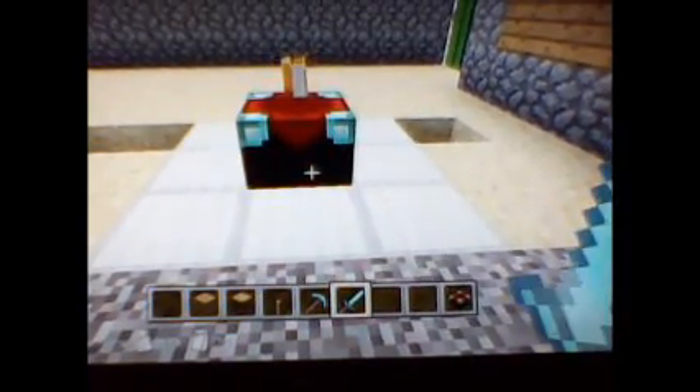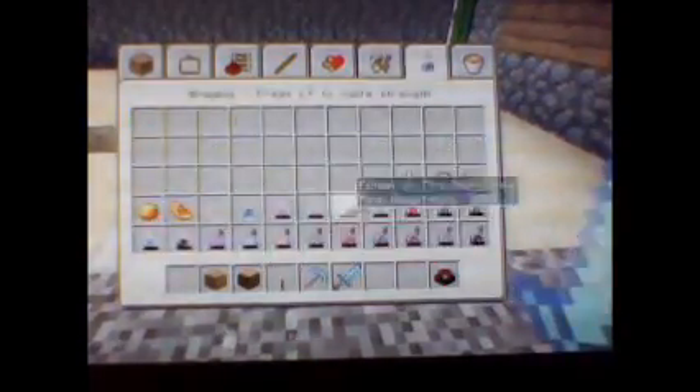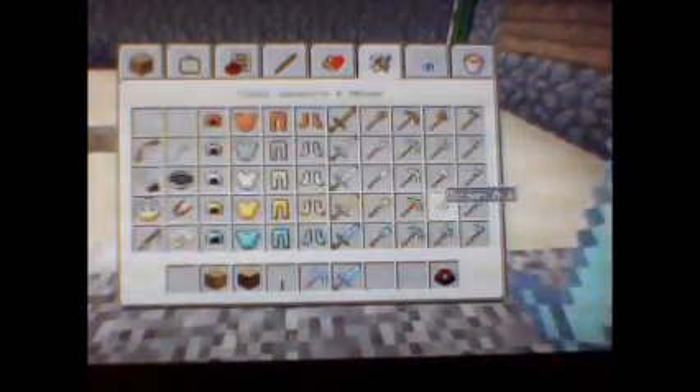I'm going to show you just how to enchant stuff. I'm on creative mode here, so I just have everything. They added potions and everything — they added a lot more stuff.